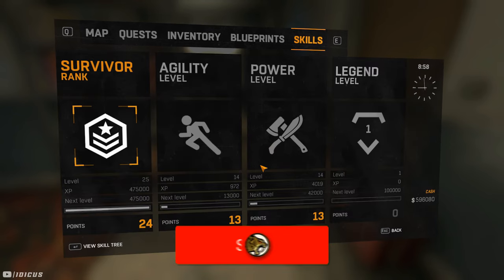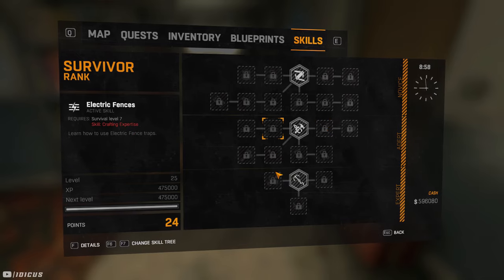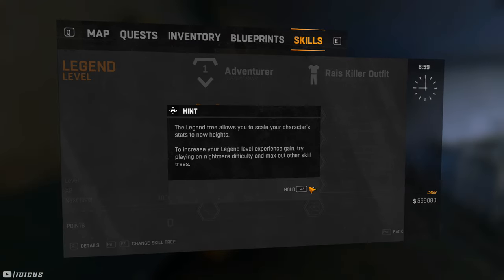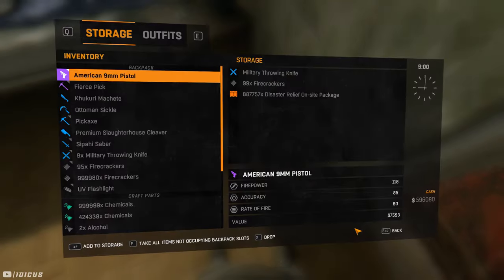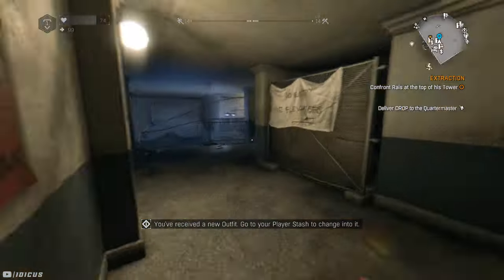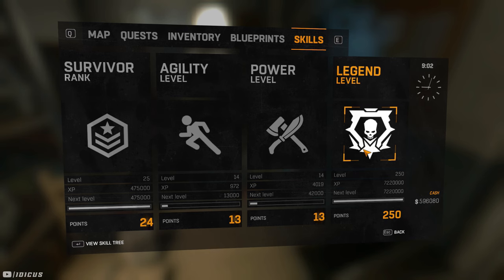Now that you've got your packs, you'll want to hand in a fraction of them to the quartermaster. If you speak to him with them in your inventory it will hand in all of them, so keep most in your storage just in case. From my experience, turning in more than 100,000 at one time glitches and doesn't actually give you any XP — that might just be me, but I'm mentioning it anyway. I recommend handing in a few to reach max survivor level first, and then any amount under 100,000 to the quartermaster will get you to max legend level. Give him around 80,000 to 90,000 — that'll do it.